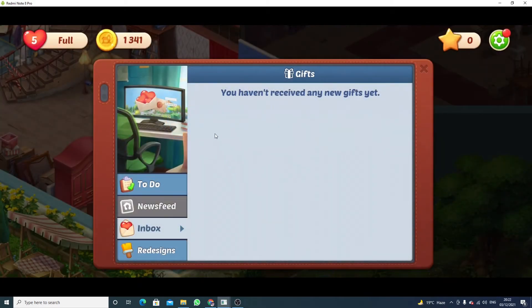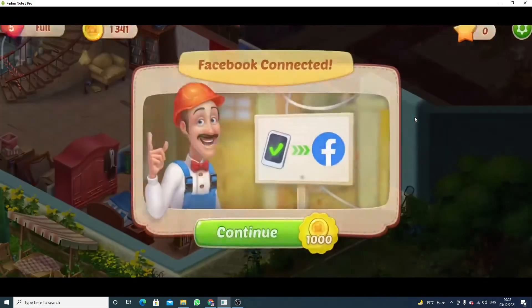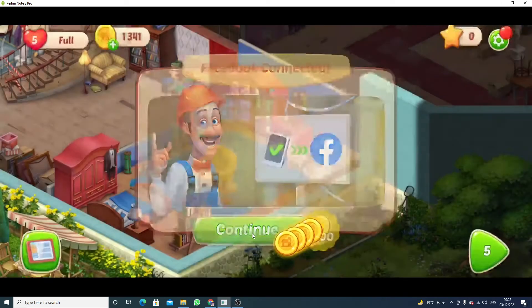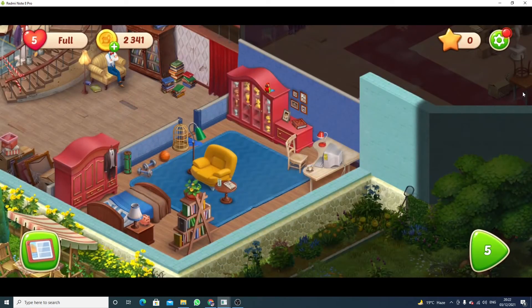Ask your friend to add you on Facebook and then you will see the list here, along with the option of sending gifts. In this way you can add your friends on Homescapes. After connecting your Facebook account, you get 1000 coins.